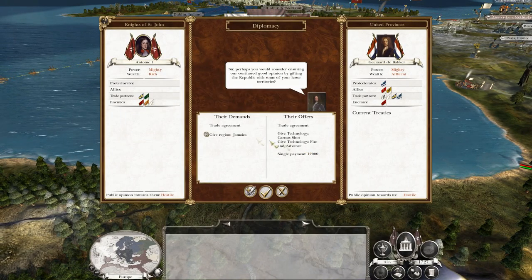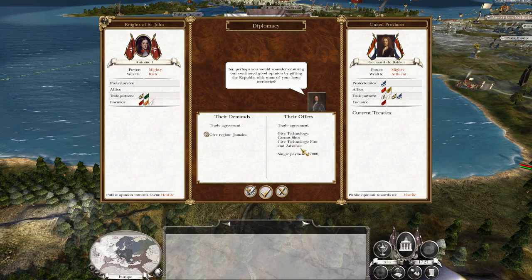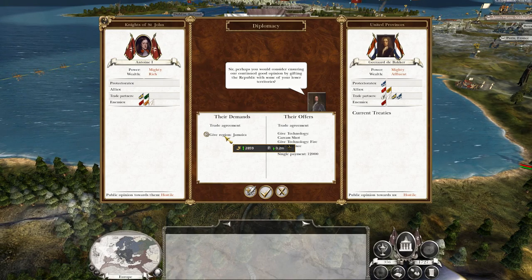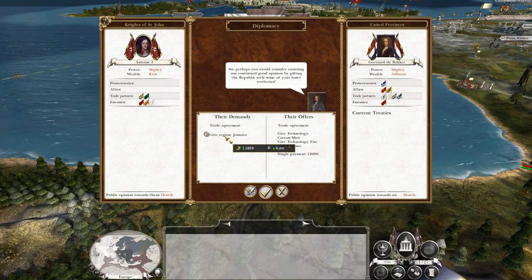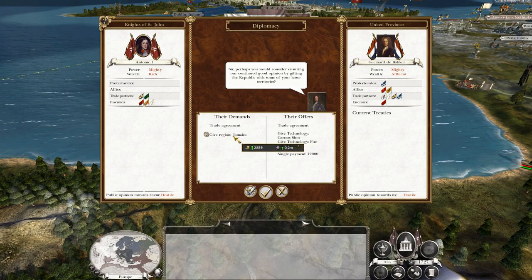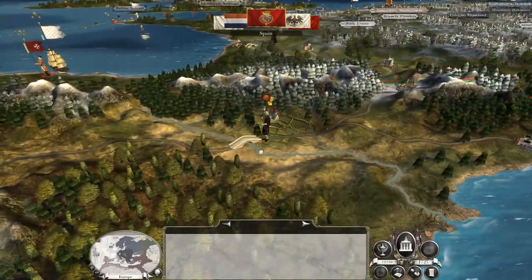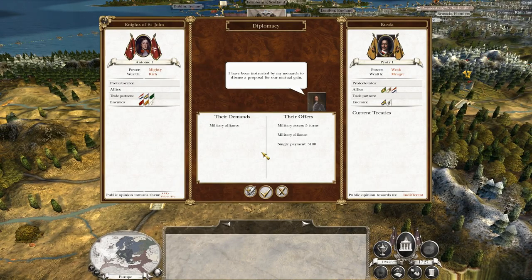That's pretty good. Jamaica's not worth a lot, but trade is worth a lot — 12 grand is worth 12 grand. Carcass shot is great because it gets us towards Quick Climb, and Fire in Advance is a military tech we won't have to research. So the entire territory's earning around 2,859 — probably earning us like 200 to 300 gold plus some trade revenue. But we've got other trade regions coming online. We've beaten them in battle and 12 grand is a lot for our faction — it means we can expand our war effort.